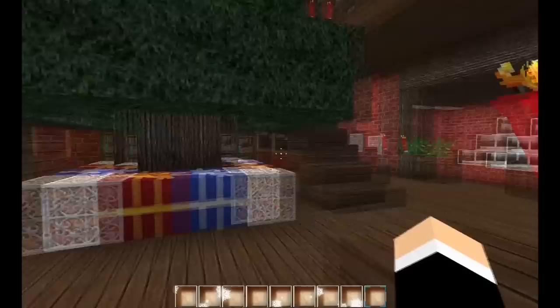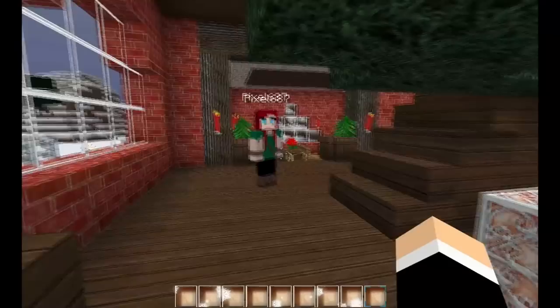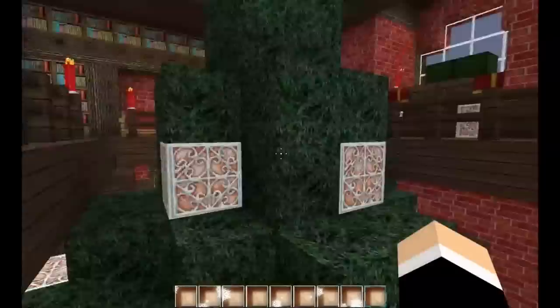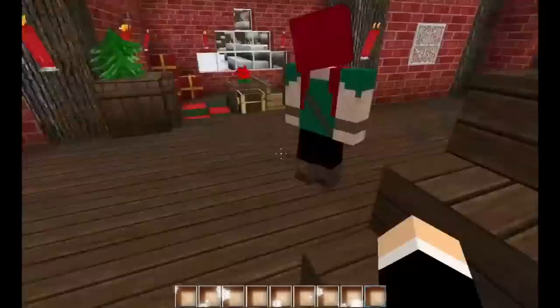That's our big Christmas tree — not quite as special as the one outside as we haven't got the lights twinkling. We've just used the glowstone, and I absolutely love the texture for the glowstone. It's probably the girl in me, but I think it's a really gorgeous texture — it's probably my favorite out of this pack. This is the MK Xmas pack, and we'll pop the link below. That's been probably my favorite part about this whole pack.